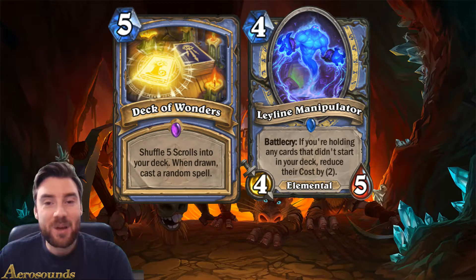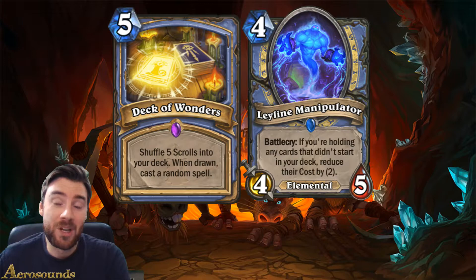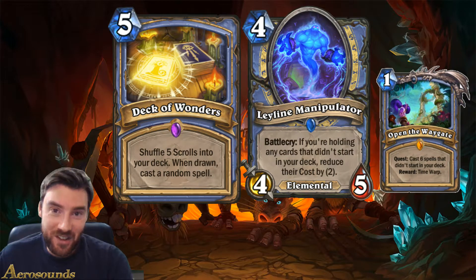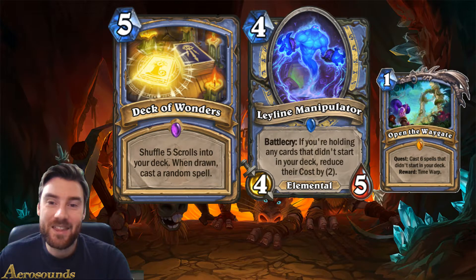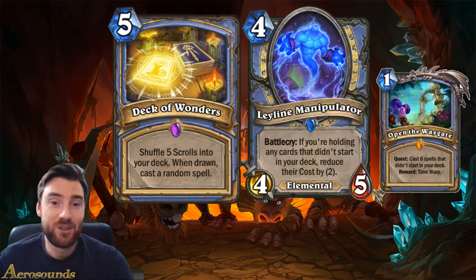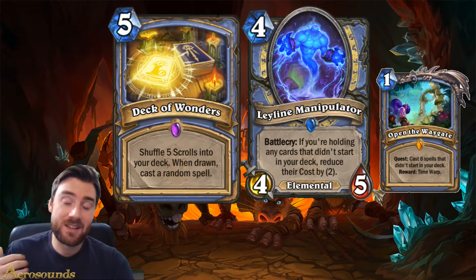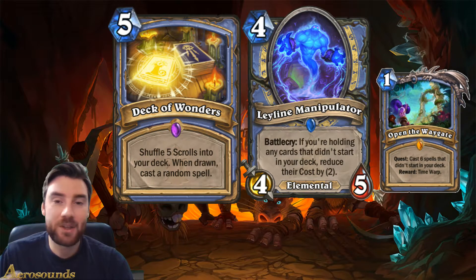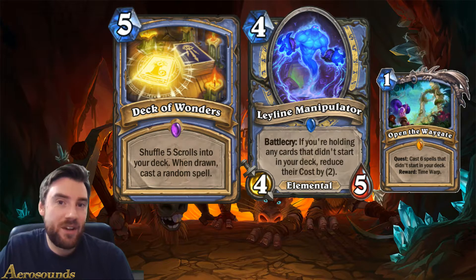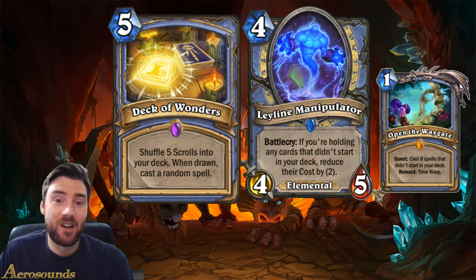The reason I'm upset about these two cards is that both of them play into the quest mage, Open the Waygate, and I dislike quest mage a lot. That is not to say that you shouldn't play it, because I'm sure if you play the deck it's fun to play, and it's in the game, so you shouldn't feel bad about playing it. But the reason I dislike it is because I don't like playing against it. It's not because I lose every time - it's just because I don't have any choice in the game. I just play my cards onto the board, and if they've got the cards they needed to complete their quest and fireball my face, then I lose. And if they don't have those cards, then I win.